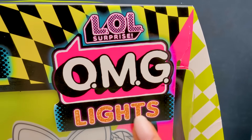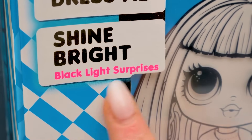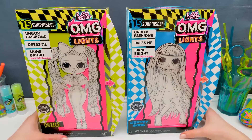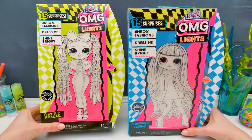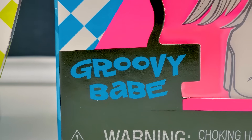OMG lights — shine bright like a diamond! Black light surprises. Today we will unbox two dollies in yellow and blue boxes: Dazzle and Groovy Babe.